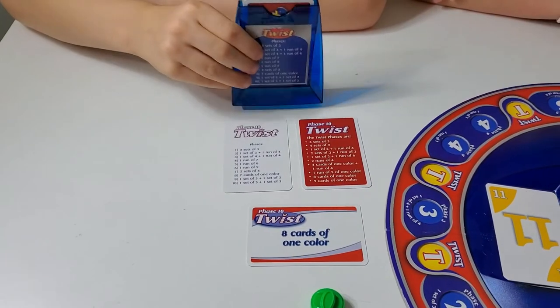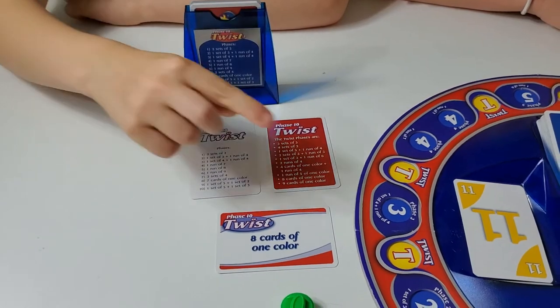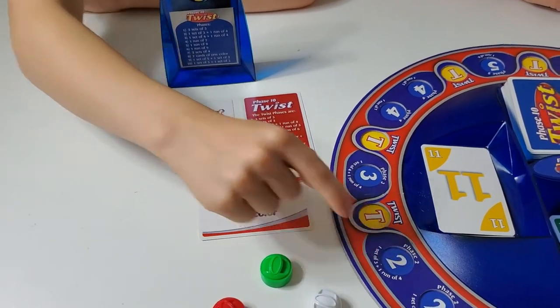If you land on a Twist space, you can get one of the Twist cards, or you can choose to do Phase 3 or Phase 2 instead.